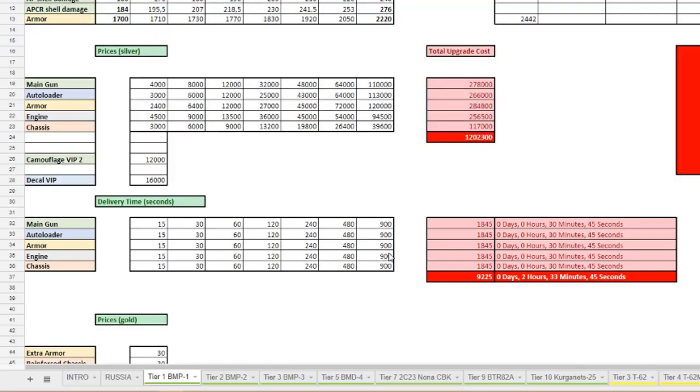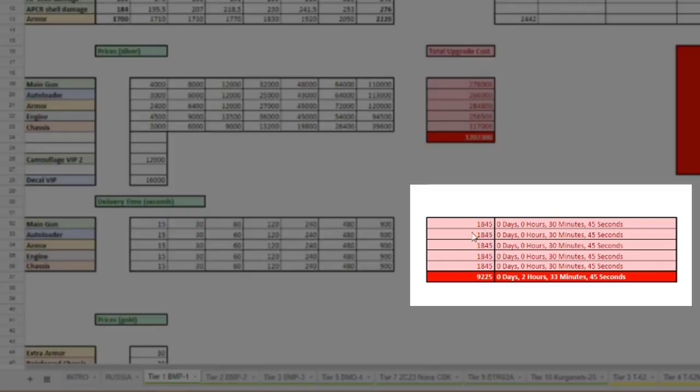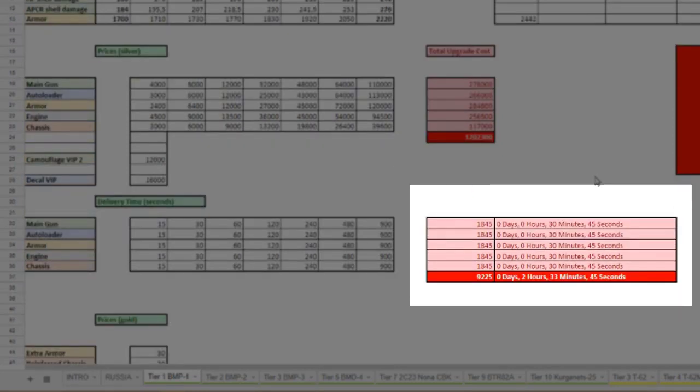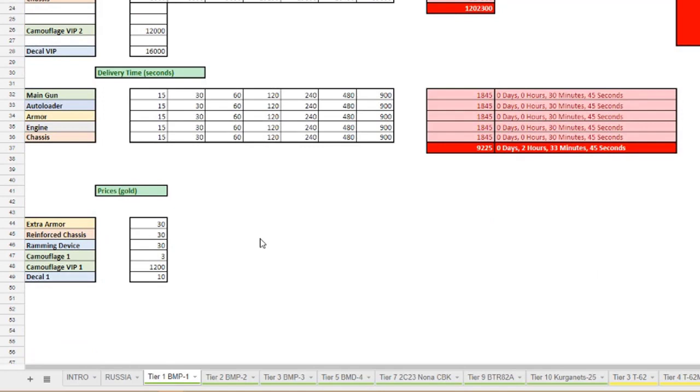Here in red we have the total amount of those delivery times, and in bright red you have the total amount of seconds to upgrade this tank to the fullest. So to upgrade this BMP-1 to the fullest without using gold, you will need 2 hours, 33 minutes, and 45 seconds.